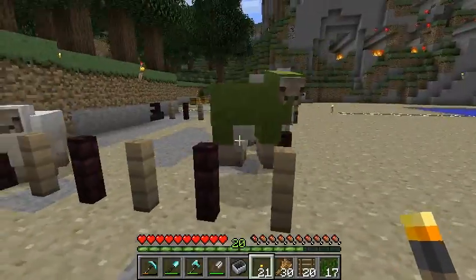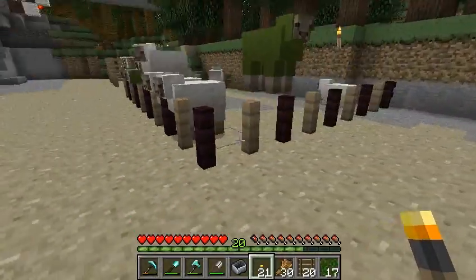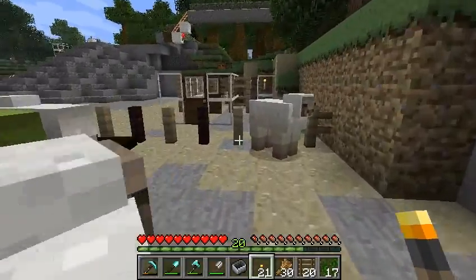Over here we have an interesting kind of farm which has a fence that basically has these alternating fences of nether fence and regular wood. What happens there is that you can just walk right through.